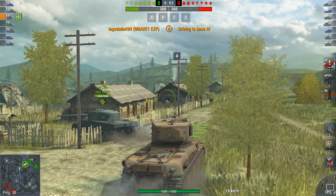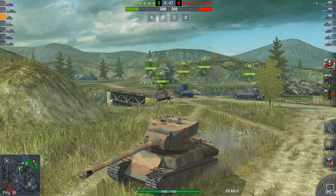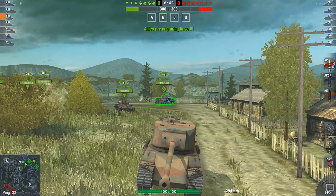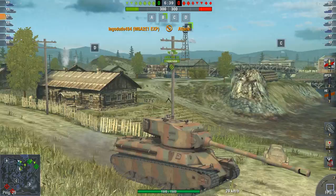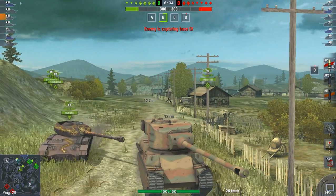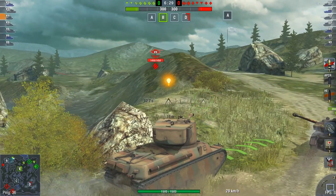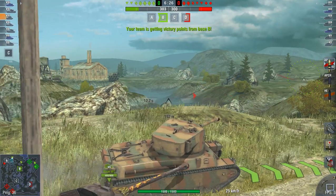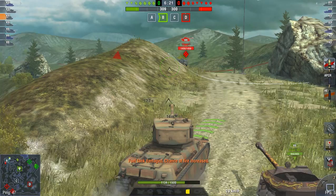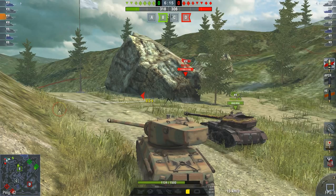I'm going to head to A. Anyone want to come with me? No, is the answer. BlazeWZ? We got a Blaze coming with us. TigerP - TigerP is not interested in following me. Alright team, come with the Mutant, Blaze. There's a Tiger 1 - a tier 7 heavy tank has almost got the same amount of HP as my tier 8. And I managed to get sniped. But there we go, we both put a nice shot into the Tiger.